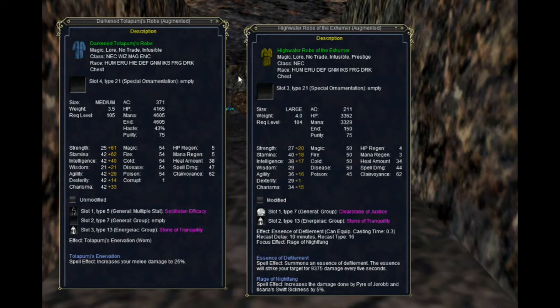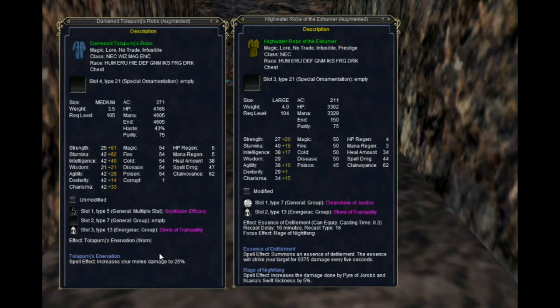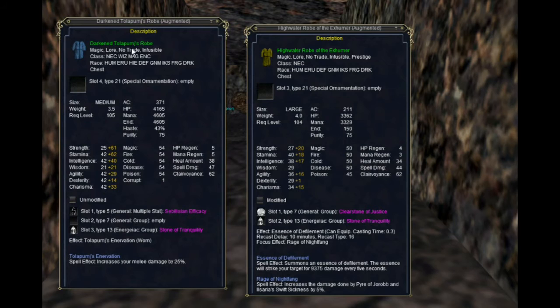There are a couple of issues that I had. Number one being the itemization seemed a little bit off. As you can see I'm linking two robes — the robe on the left is what I'm assuming is the best grouping caster robe that drops in the zone — and the itemization is a little bit strange. 'Increases your melee damage by 25%' is like the spell effect. Historically casters don't melee; they are what is called range DPS, which means you stand back and cast spells — you don't go up and melee.